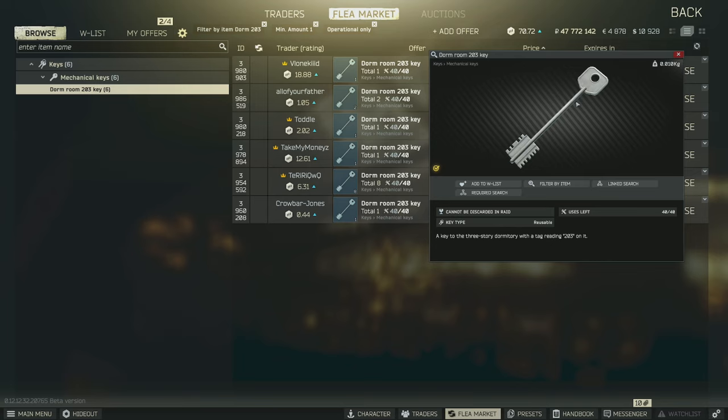For this task you do need the Dorm 203 key. This is an incredibly common key and it does spawn in the pockets and bags of scavs as well as jackets.